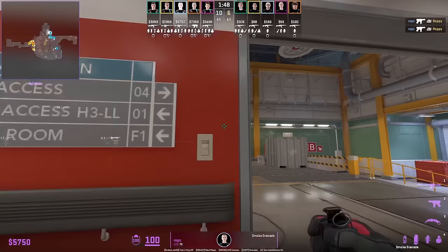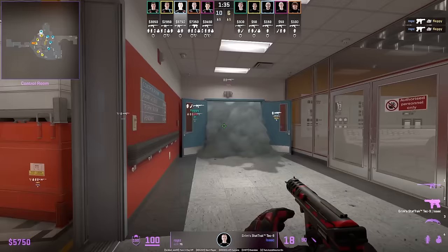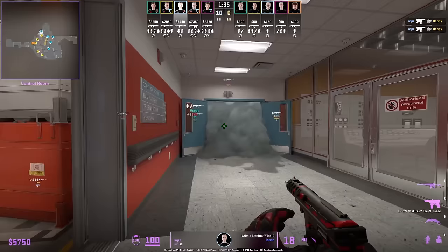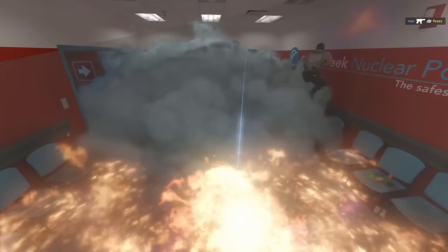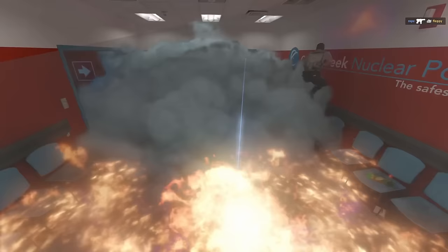Rob's nade set involves a deep radio smoke followed by a Molotov covering the whole room — the only positions T's can be in is towards the left wall, which he spams. If nobody's there, he can push through. These two nades will help you dominate radio control.